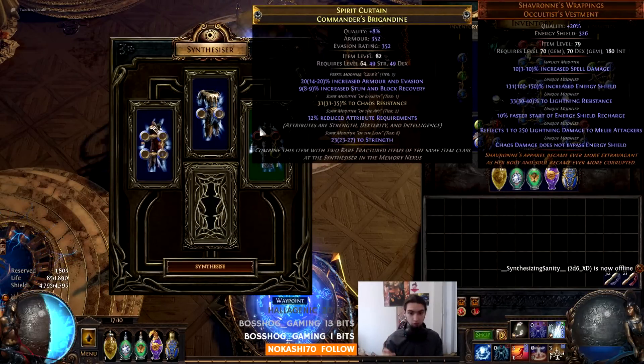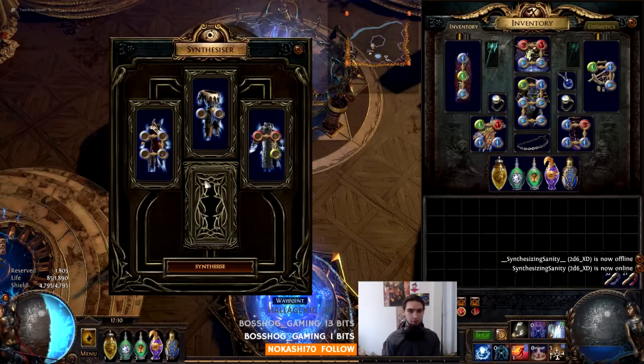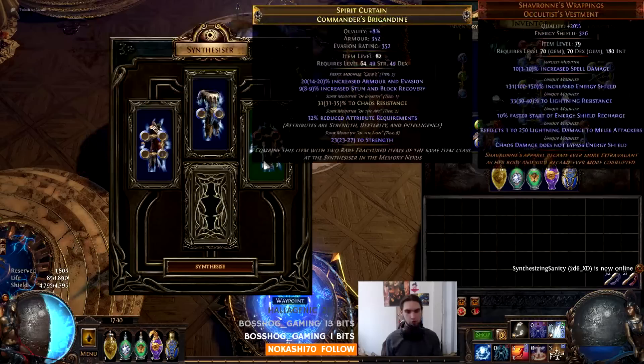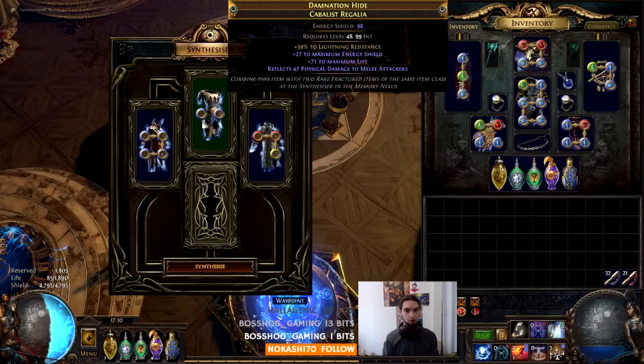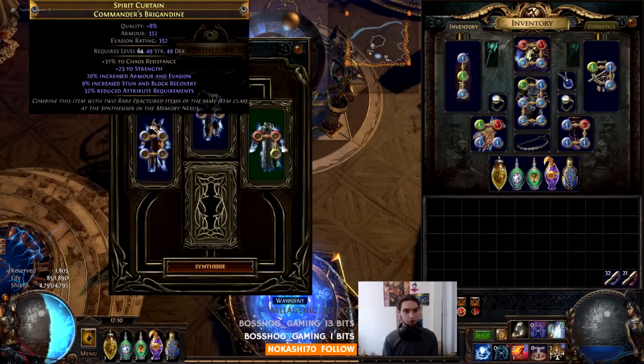So you can get, say, 23 strength as your stat, and then your implicit will be strength-based. Once it's picked its stat — let's stick with strength — it will look at the total amount of strength on all the items in the bench. So here's no strength on one, and 24 strength on another. It adds them up: 24 plus 23 is 47, and it'll use that total value.